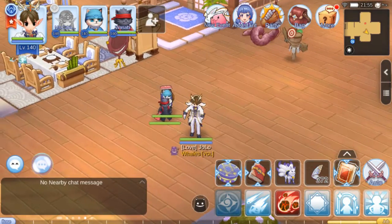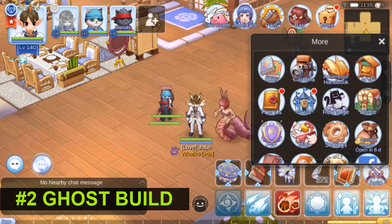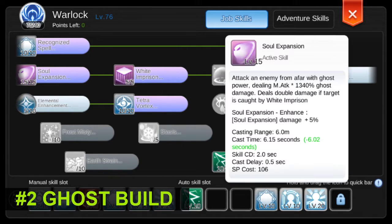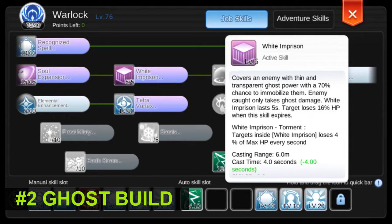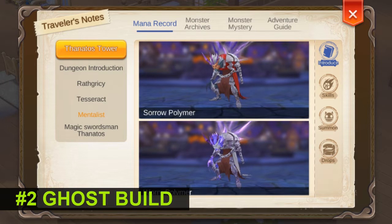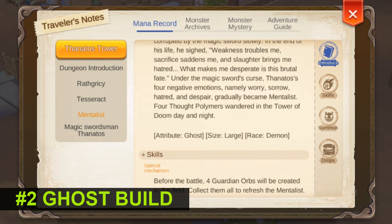Moving on to the more serious use cases, the Oath Book Page is also perfect for the Ghost build. It's a build that focuses on Ghost element attacks, mainly with Soul Expansion. Together with the White Imprison skill, it's a deadly combo in PvP.